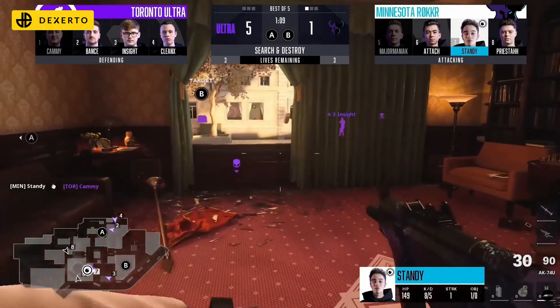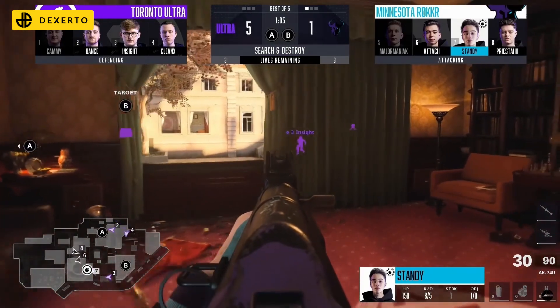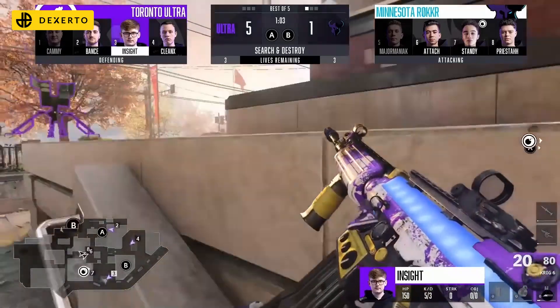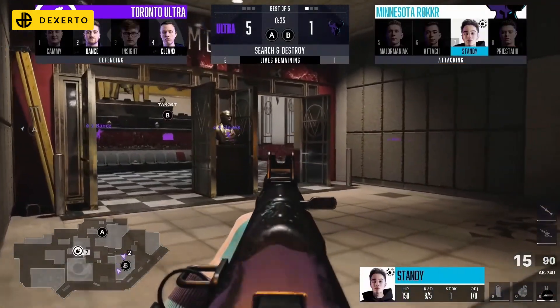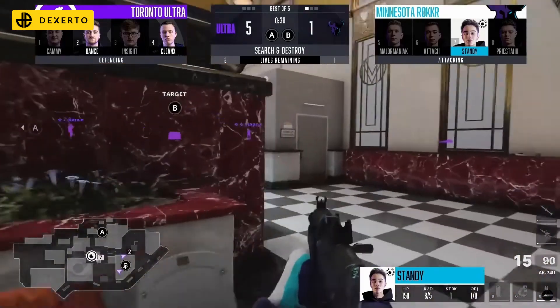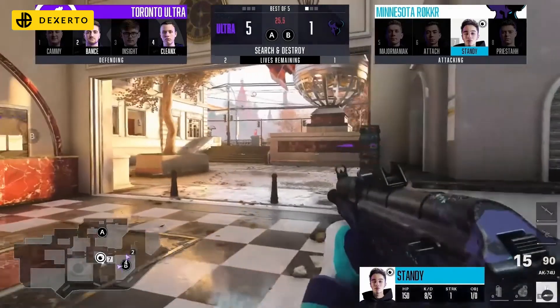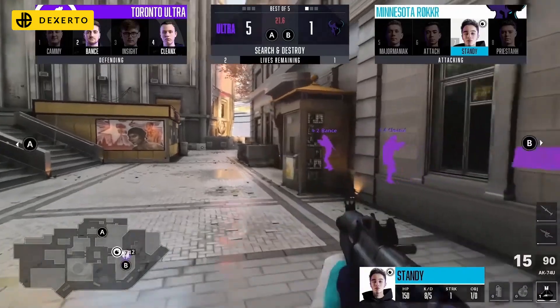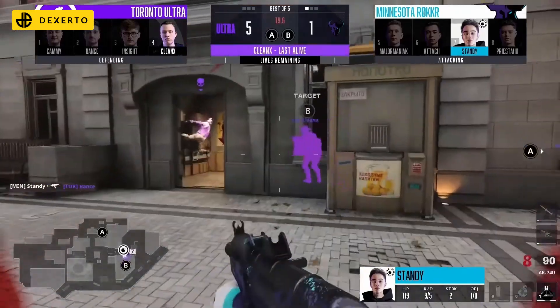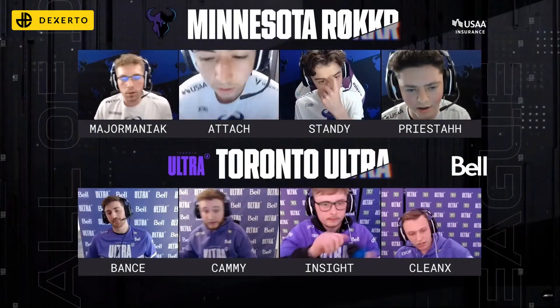Next up, with Minnesota Rocker looking set for defeat, they needed someone to step up and take the reins. Standy pulled off a ridiculous clutch to give Rocker a fighting chance. It's a clutch scenario — of course it's Standy. What is this, the fourth round already? Yeah, he's been in so many of these spots, but 20 seconds to go, let's see if he can get it done. The first gunfight goes his way, the second shot comes, the re-snap, and Standy takes it.